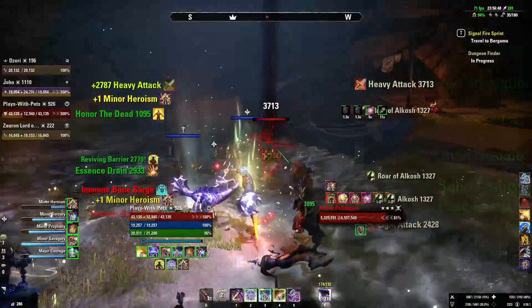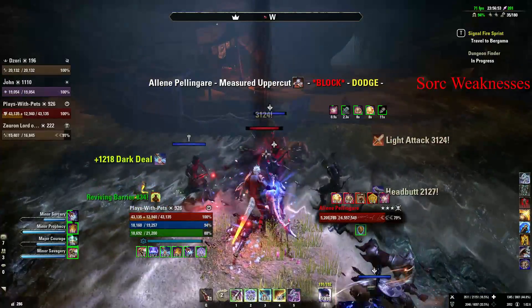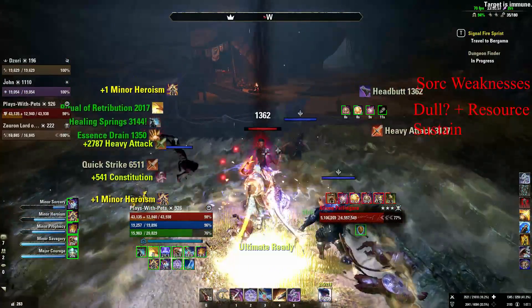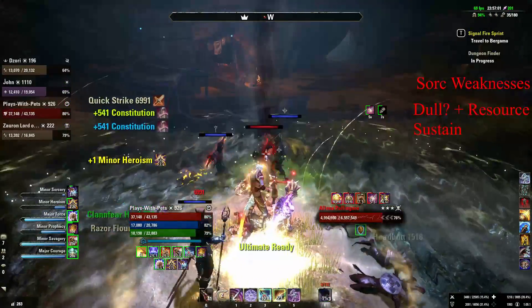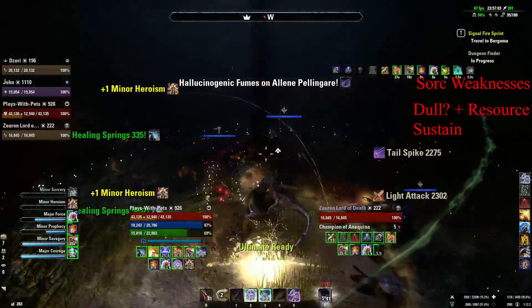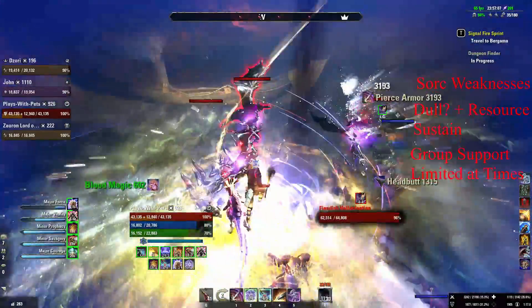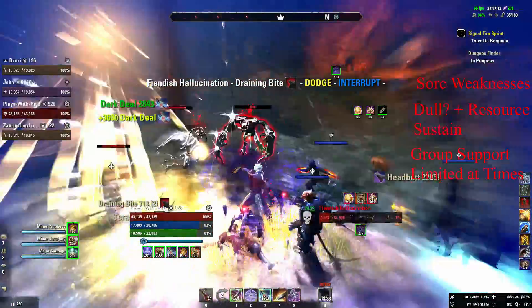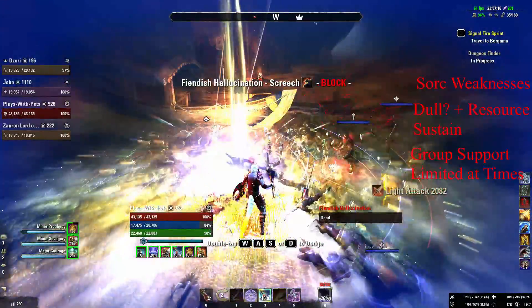On that note, into the more negative points: one of the real negatives I think of Sorcerer Tank is that it does certainly run into resource sustain issues, especially if you're spamming your abilities a bit much compared to say your Dragon Knight. In addition to that, Sorcerer Tank can be a little bit light on the group support outside of the utility aspects, as there is no damage shield that buffs everybody like Igneous Shields. Bone Shield really is the best solution there, and if your allies do synergize you can make up for that weakness.